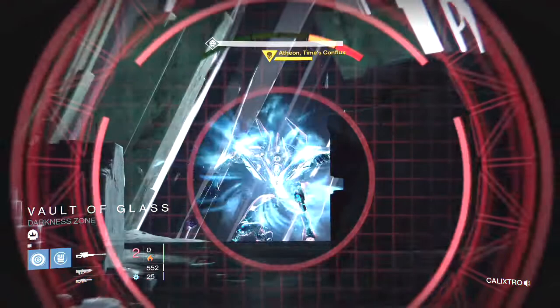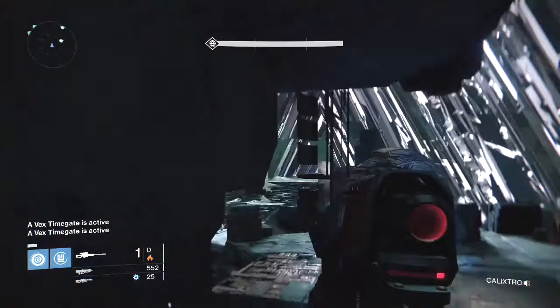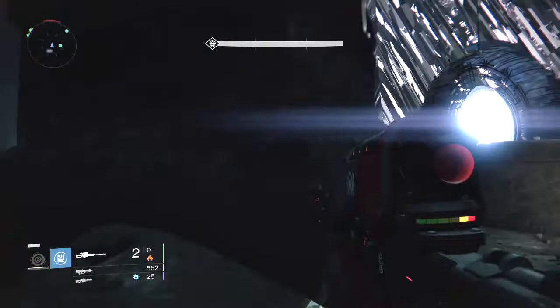I'm going to peek out around the corner and just take a couple shots at Atheon because I like to stick my neck out like that. It doesn't really do any damage — you'll see my critical hit only does 2,000. If I was to not have the relic, my critical hit from inside the bubble would be over 19,000.